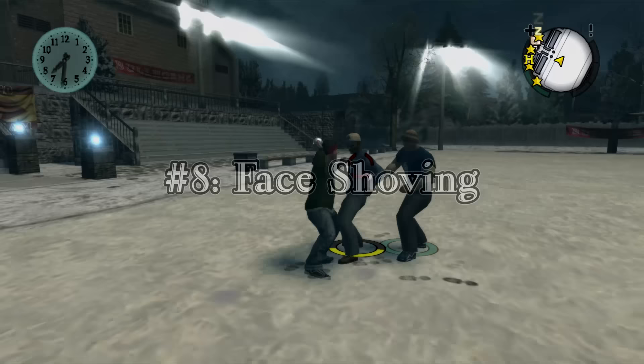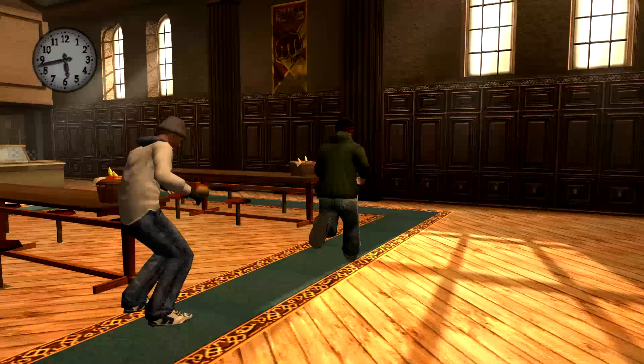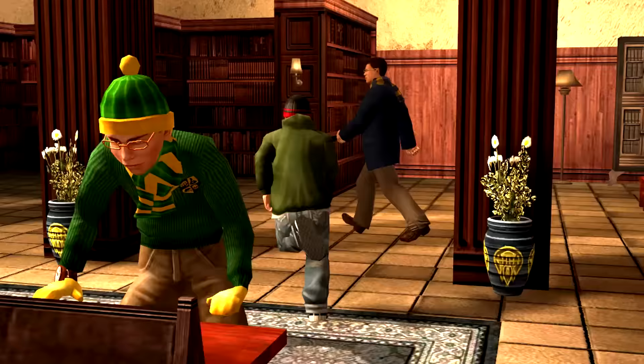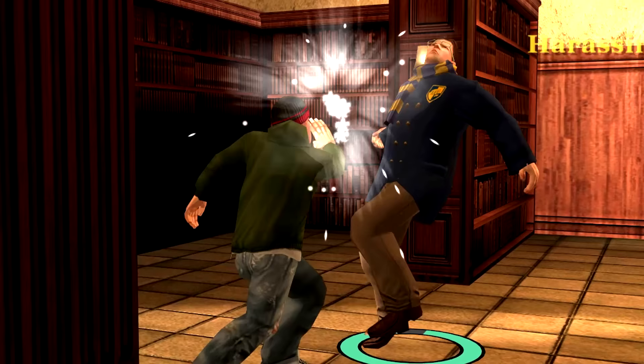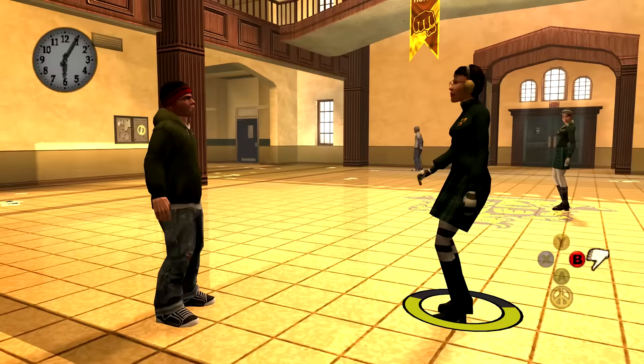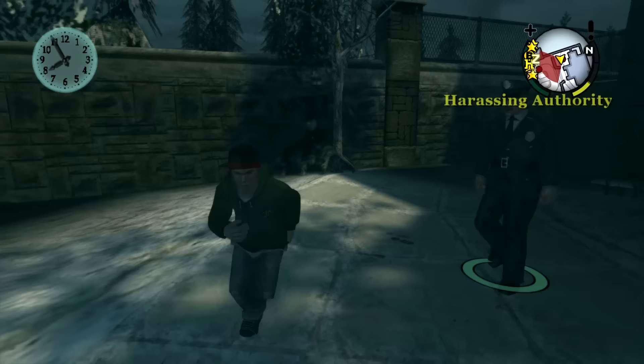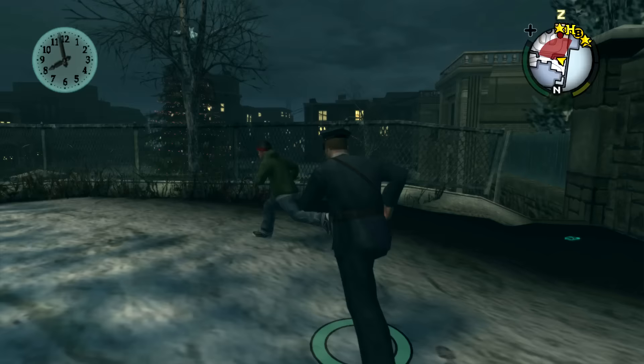Number eight: Face Shoving. In Bully, there actually exists a special taunt which is never introduced to the player. Oddly enough, this is something the community picked up on years after Scholarship Edition came out — so it's been around since 2006 but no one really discovered it until way later. If you arm yourself with either an egg, a snowball, a balloon, an apple, or a banana, you can perform this special taunt move. Strangely enough, this will only result in a low wanted level, even when you perform it on adults, females, and little kids.